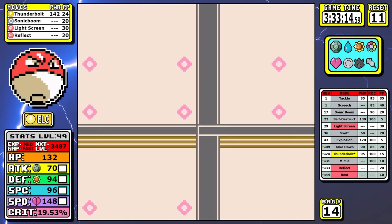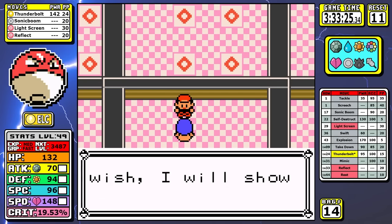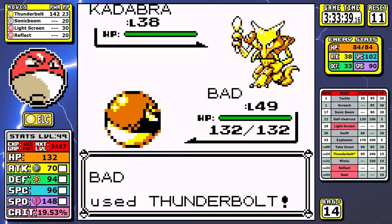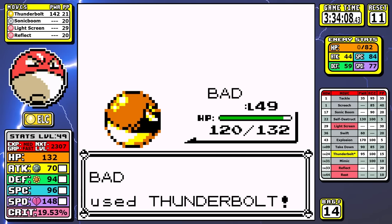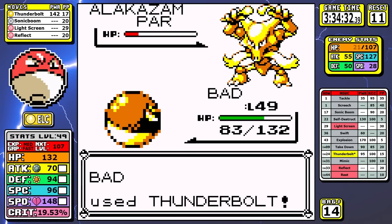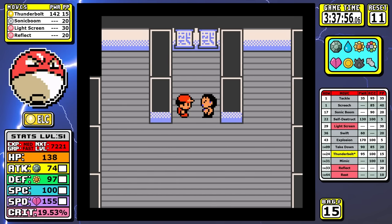Next we go straight to Sabrina — another minor routing mistake I'll mention later. This spot is basically brought to you by Light Screen: doubling our defense against special attacks is a godsend. Against Kadabra you shouldn't risk setting up — just take it out. When you get to Mr. Mime, then you can set up and keep laying down Thunderbolts. I can't stress enough how much appreciation this run has given me for Light Screen — it nearly trivializes the Alakazam, which is just not something I expected to say during this run.